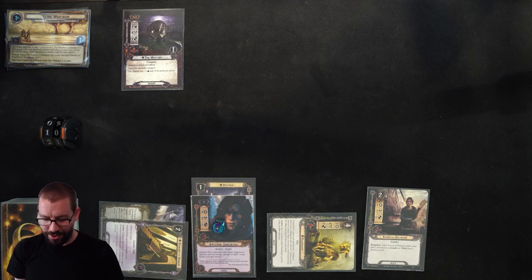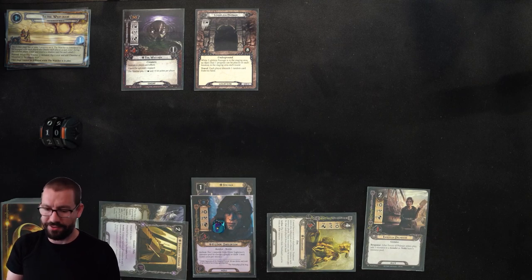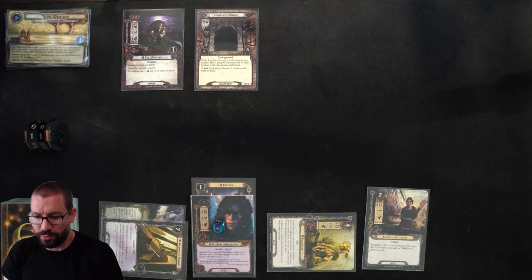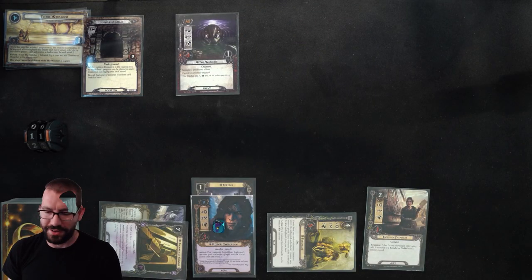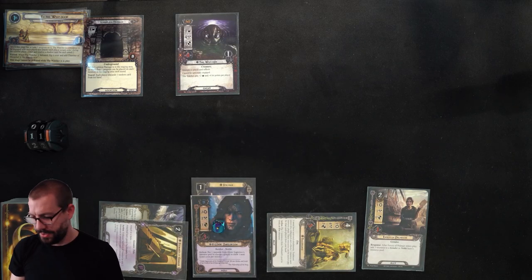I'm going to send Gildor on the quest by himself and reveal a Lightless Passage. Not too bad — 5 up against 6 means I'll raise my threat by 1, make no progress, which is absolutely fine. Discarding a random card is probably okay. I will travel to this Lightless Passage, leaving the Watcher in the staging area. Aerostor is my random discard — not my favorite card to lose, but not the worst.